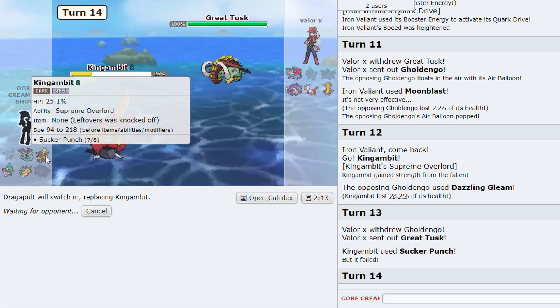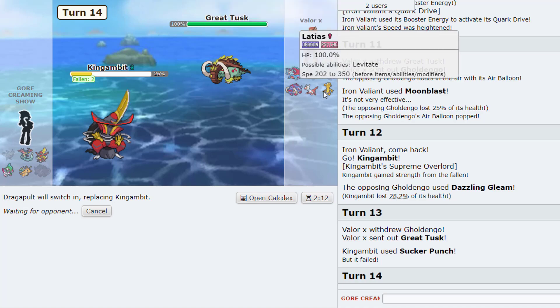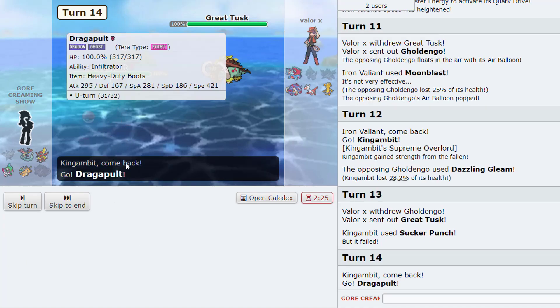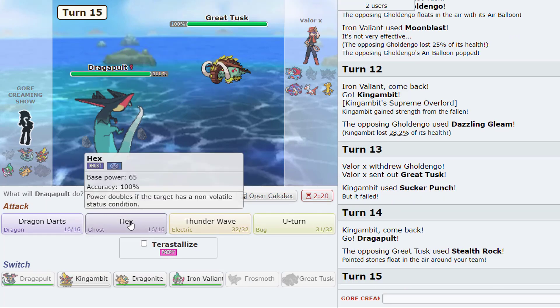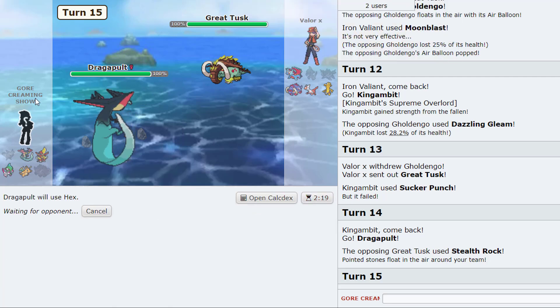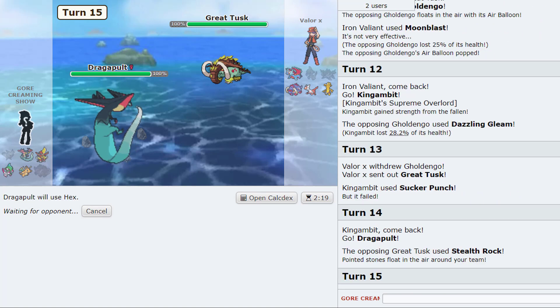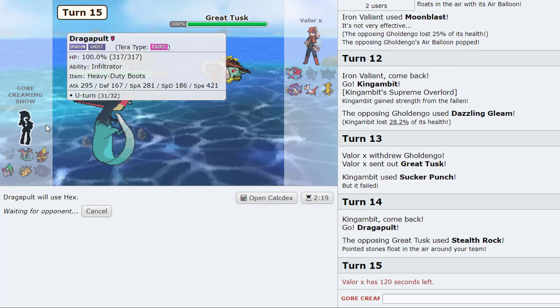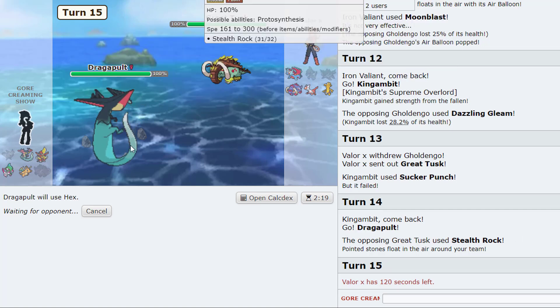Now we have to go Dragapult. I have to go into that now. Stealth Rock okay. We got a Hex or something. I'm the bulky one. Ah yeah he's Banded Roaring Moon — that's the only way Knock Off could have done that much, with a crit. I know frost moth didn't do much but I'm glad it took on the value.